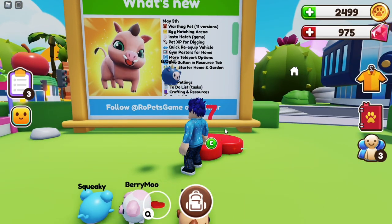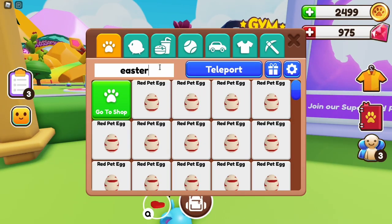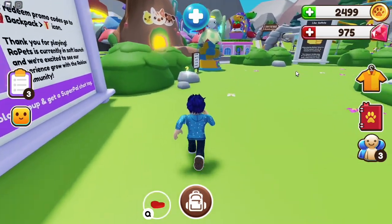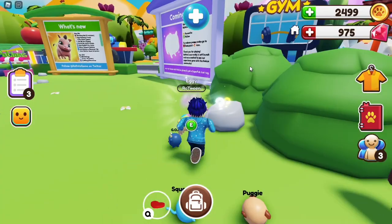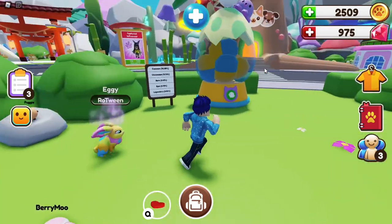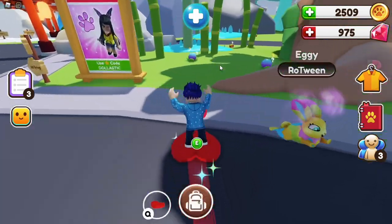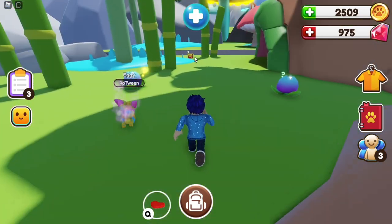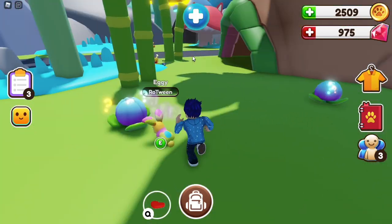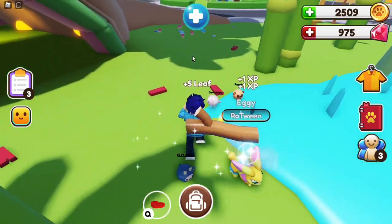Next we have the pet XP. So I'm going to get my Easter bunny out — Eggie the Easter bunny. We go up to this, break that rock so we get some coins, and we get plus one XP. So for everything you mine, even if your petlings help you out, when our petlings do it too, our pet is going to get the XP from there. It gets plus one XP.